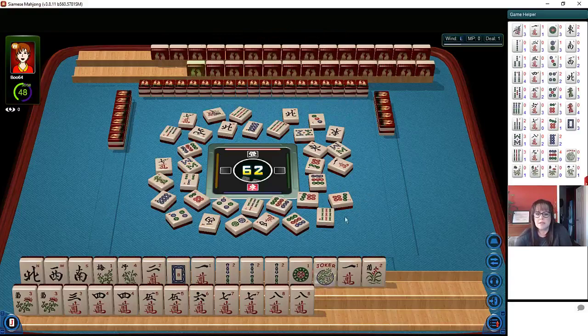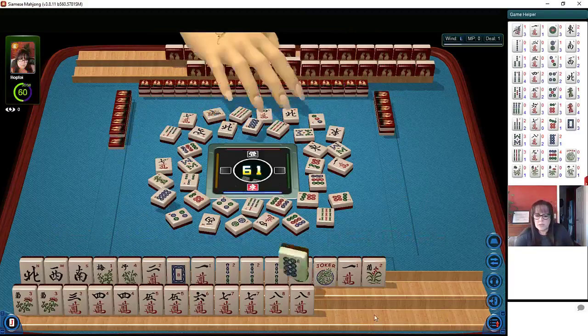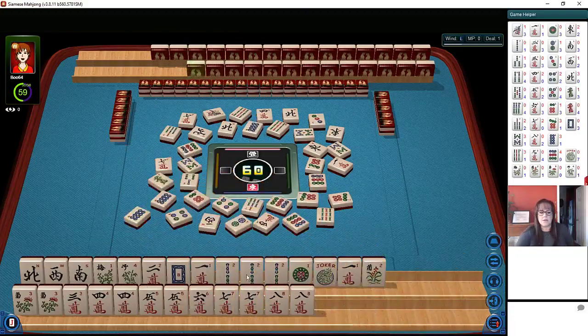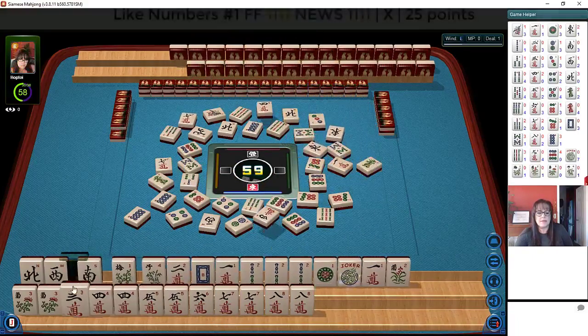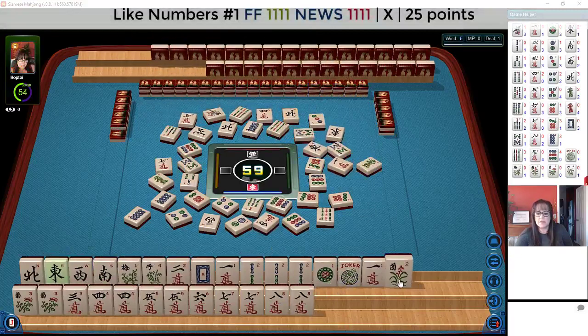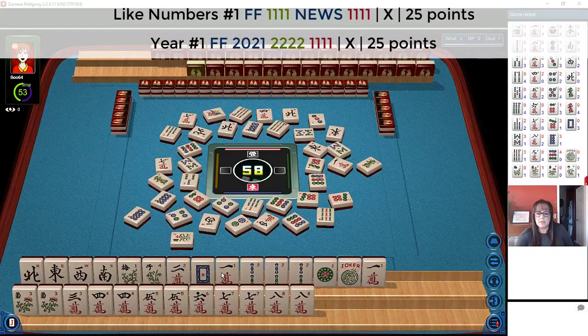There's a hesitation on that. Did they pick already? Four characters — they're not taking the two. Eight dot. And our three-six crack are still not out. Green dragon. We got the east. We only need a pair of flowers — so let's let the flower go. Flower. And I think we're probably closer to like numbers with twos than we are a year hand. We have a gap in there — well, it's not really a gap. We need a two crack; that's a single tile. We'll just wait.